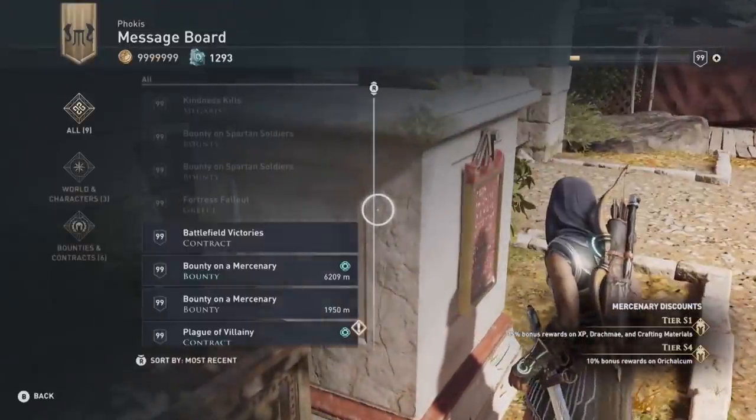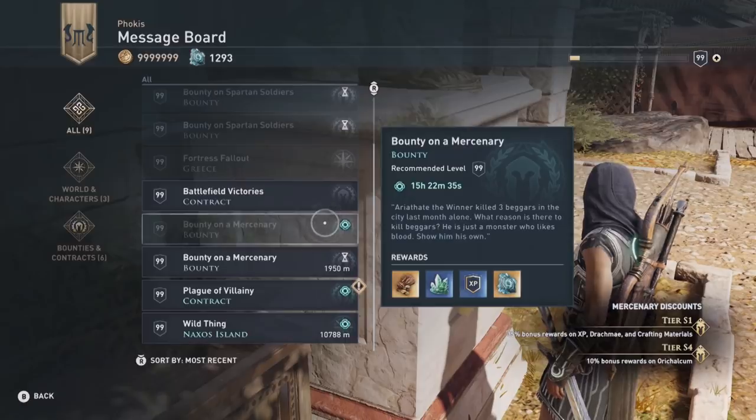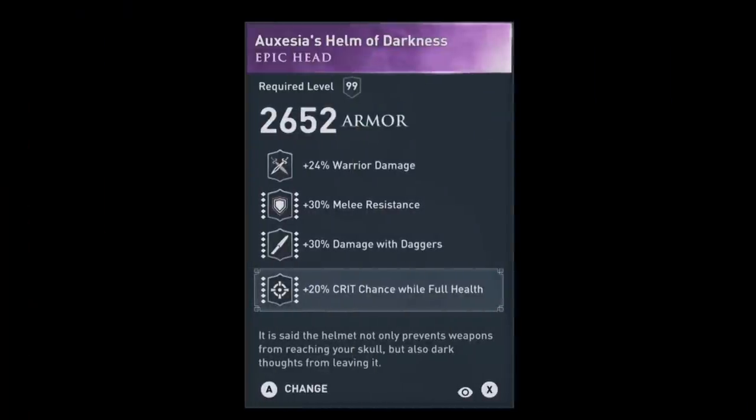And then finally there is the 4th group of items. These items are connected to the weekly mercenaries and ship battles you have to do for the orichalcum quests. Normally these items are nothing special, but there is exactly one item which is the Oxasia's Helm of Darkness — a unique item with melee resistance on a helmet, which is not possible to get normally. The mercenary who drops that item, Oxasia the Spawn of Chaos, only returns every 42 weeks, meaning you can only get this item once every year — making it the rarest item in the entire game.